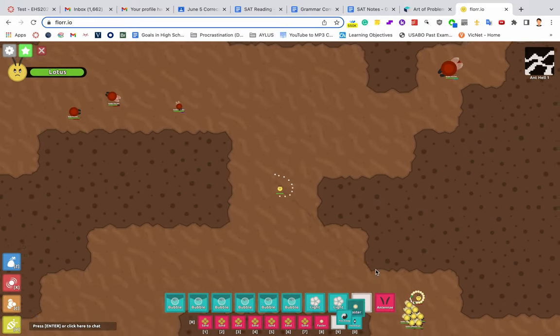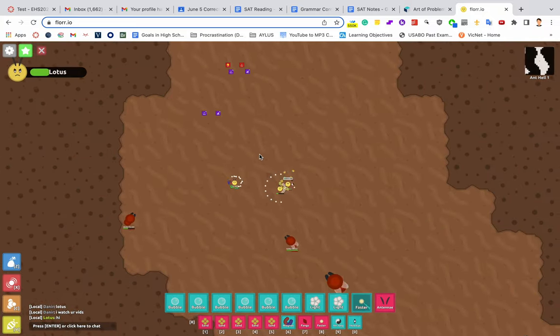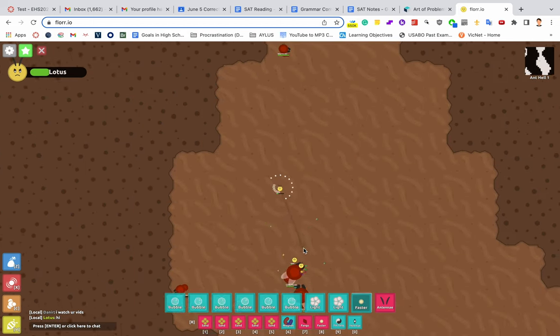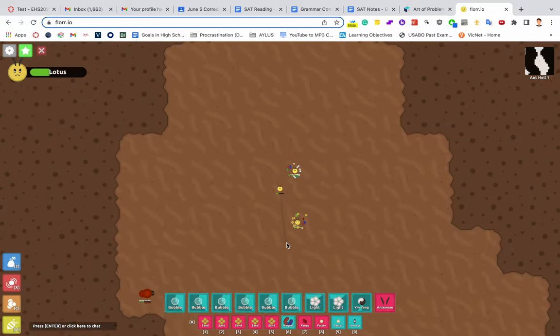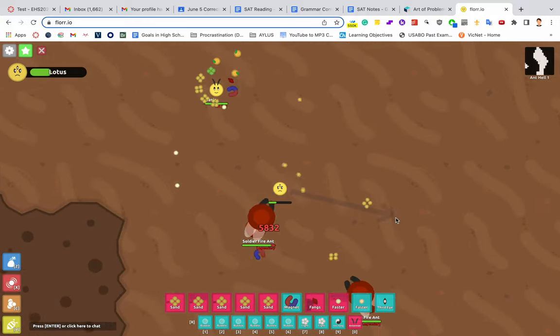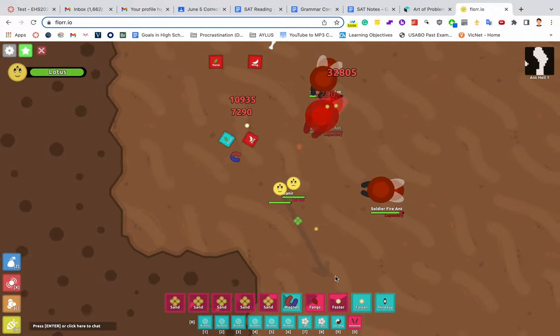The first step that I recommend in getting ultras is going to Fire Ant Hell. This place is often overlooked by new players because it's so far away from spawn. I'll attach a picture of its location here. Fire Ant Hell provides an easy way to get elementary petals that help you progress — for example, the wing, the ant egg, and the yuga.